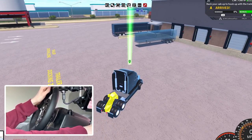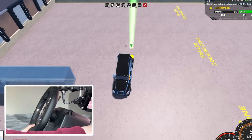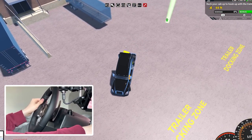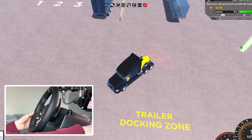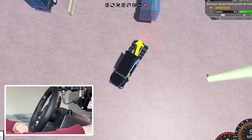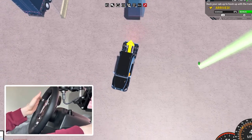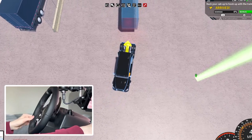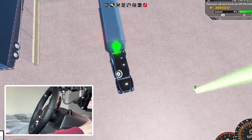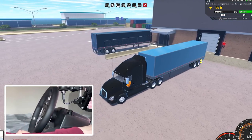Let's get our trailer — the long trailer is probably what we should go for. I'll try and attach it. If we reverse here and try to get it nicely... it's not great, we're gonna have to go forward again. Here we go — now if we reverse we should be able to get it. There we go. Then we attach the trailer; takes quite a while but not too long. It's blue for some reason, but sure.